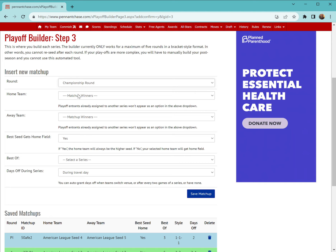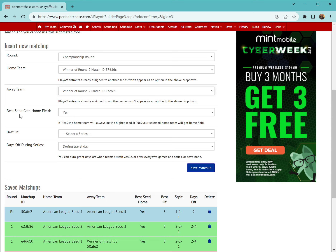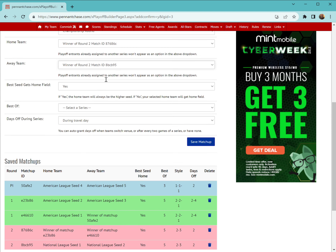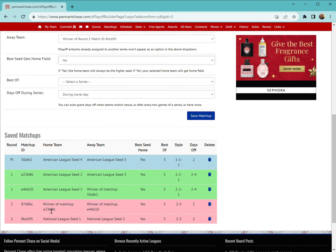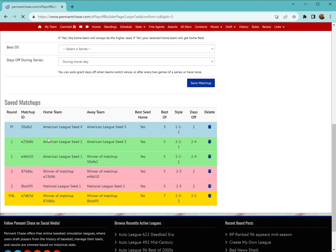Now we have our American League Championship and National League Championship built out. For the final round, you have to pick 'Championship Round' — not 'Third Round' — so the system knows your season is over. The drop-downs are eliminating teams as you assign them to a bracket, so it's clear what your options are. For the World Series, I'll set the American League as the predetermined home team regardless of seed by setting 'Best Seed Gets Home Field' to No. Let's make the final series a 2-3-2 seven-game format with a day off during travel days. Save that matchup and our full bracket is built out.